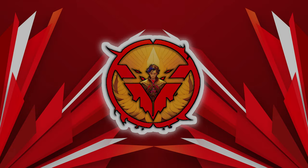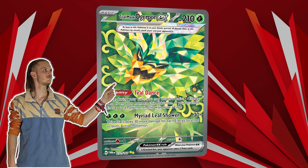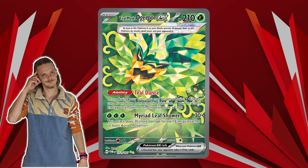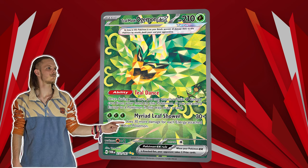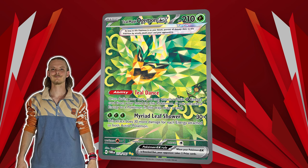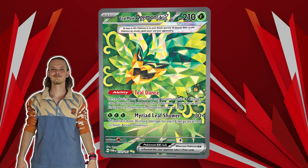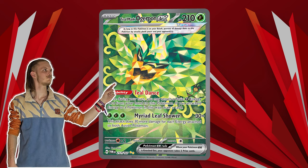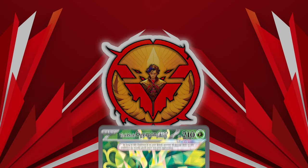At number 4 we have Wellspring Mask Ogerpon EX. This was the card that Raging Bolt EX was missing. I kept saying in the last video as well that Raging Bolt is going to be a good deck, and I even played it at the EYC. The card was really the acceleration engine of energy that the deck was missing out on, and it has completely revived the Regidrago V-Star deck as well.